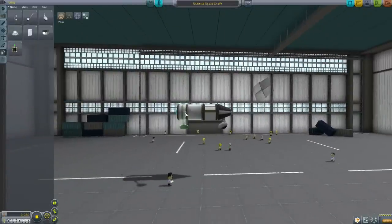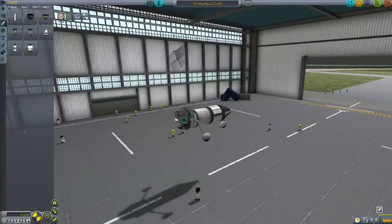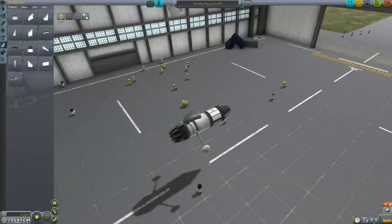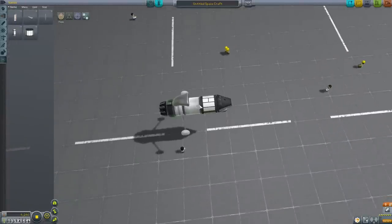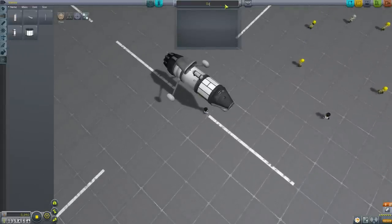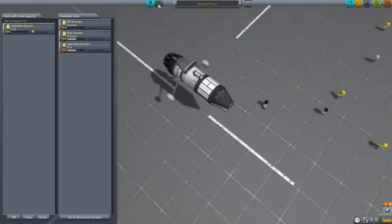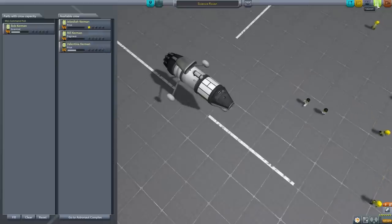So I'm rotating this using the WASD keys, just in case you're wondering. We've got a little tricycle. I'm going to put a jet engine on the back there, and where we have a jet engine, you always need to have an air intake. So this will drive around. Now we're just going to add another couple of experiments — the thermometer, because it's too hot to handle, and we'll put the little goo experiment on top. So I'm going to call this 'Science Rover.' I'm going to save this and put a scientist on board because scientists can reset experiments. So there's Bob Kerman here. Let's launch.